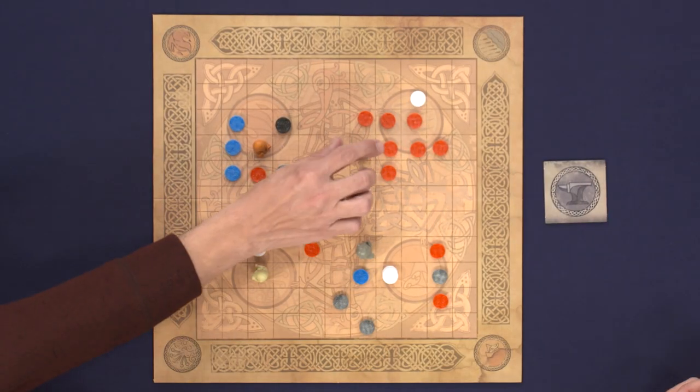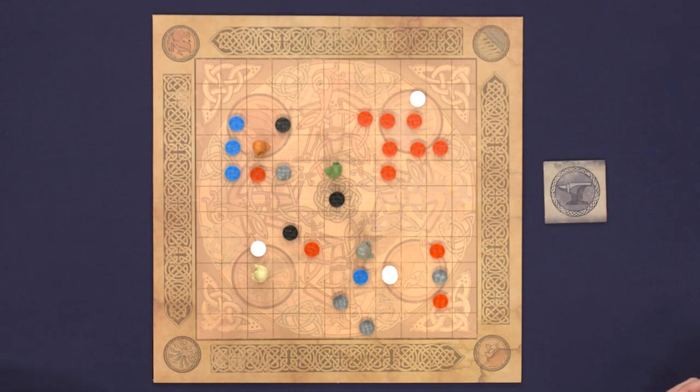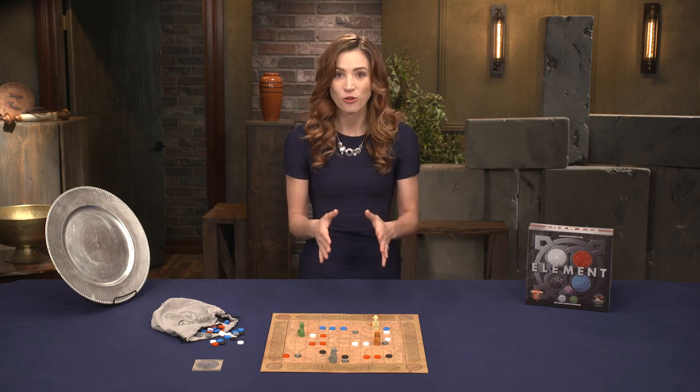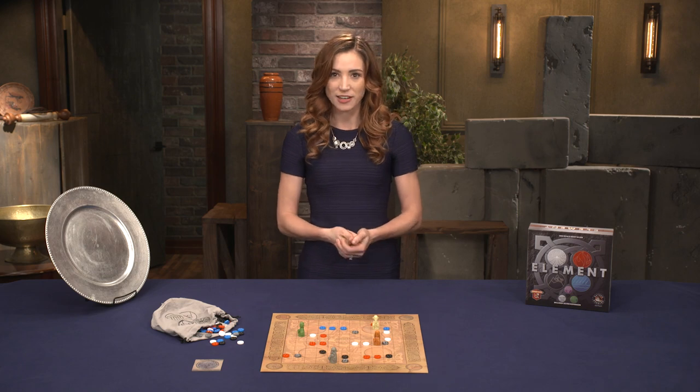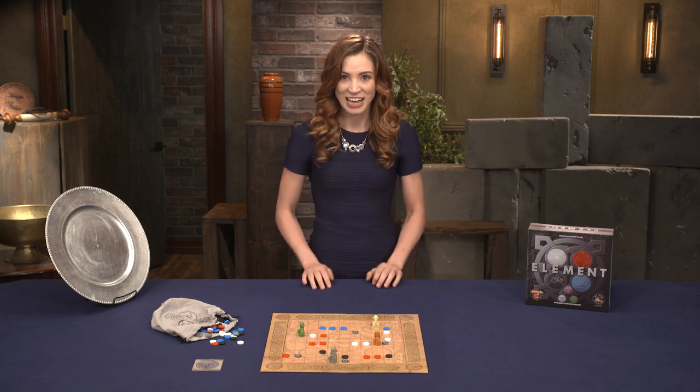Adjacency includes diagonal movement. But if the player chose to draw less than four element stones at the beginning of their turn, the sage's movement is increased by one for each stone not taken. Players now take turns drawing stones and placing them while moving their sages to safety.